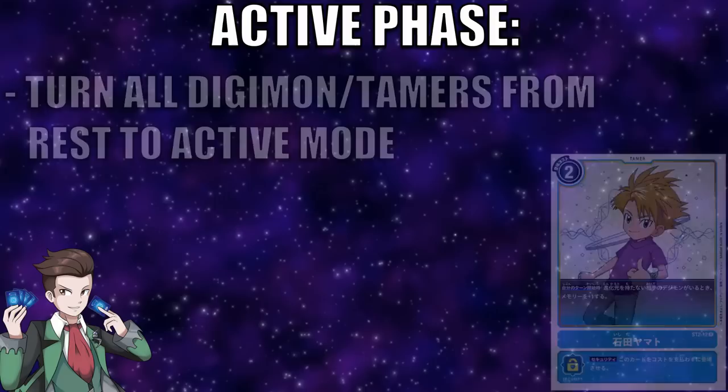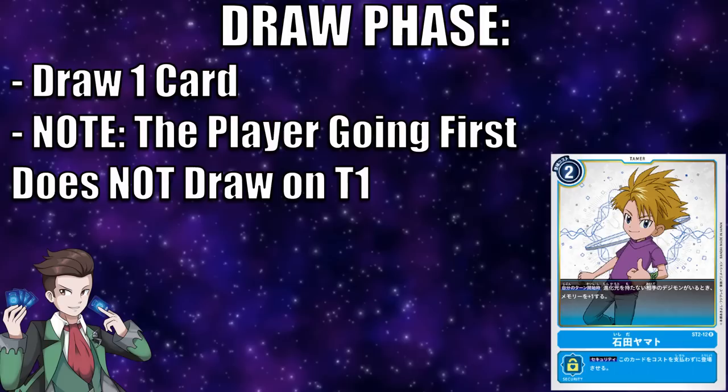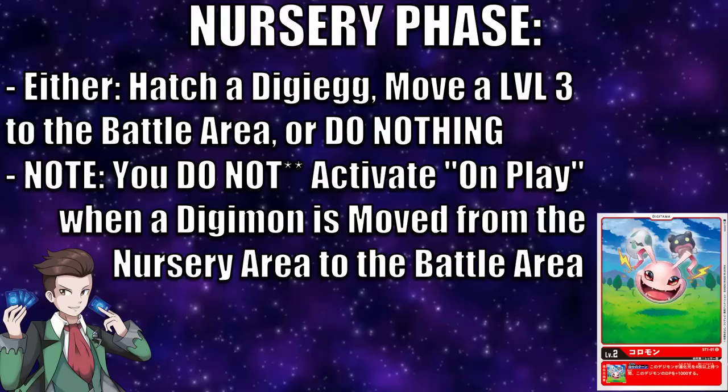During the active phase, all you do is turn all your Digimon and Tamer cards that are in the rested or tapped position into the active position. Once that's done, you can begin the rest of your turn. After the active phase comes the draw phase, where all you do is draw the top card of your deck and add it to your hand. Note that the player who goes first does not draw a card during their draw phase on their very first turn of the game.